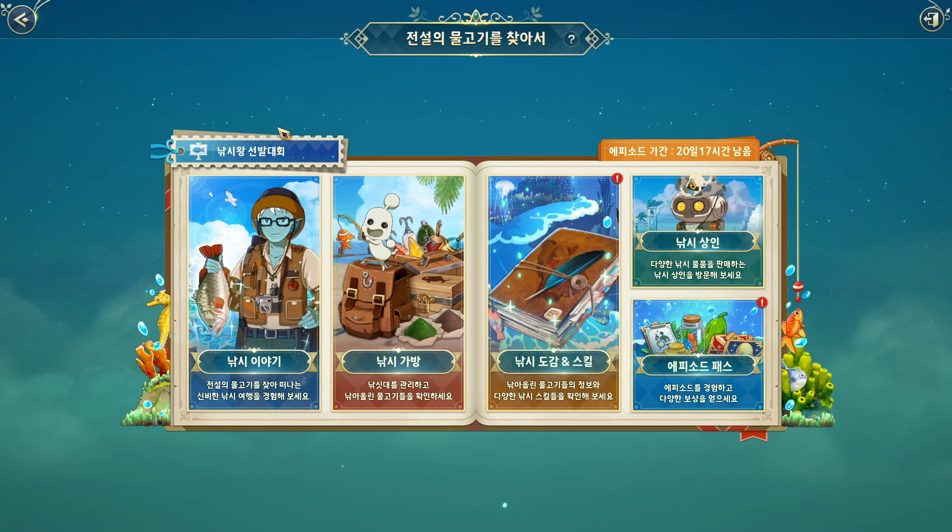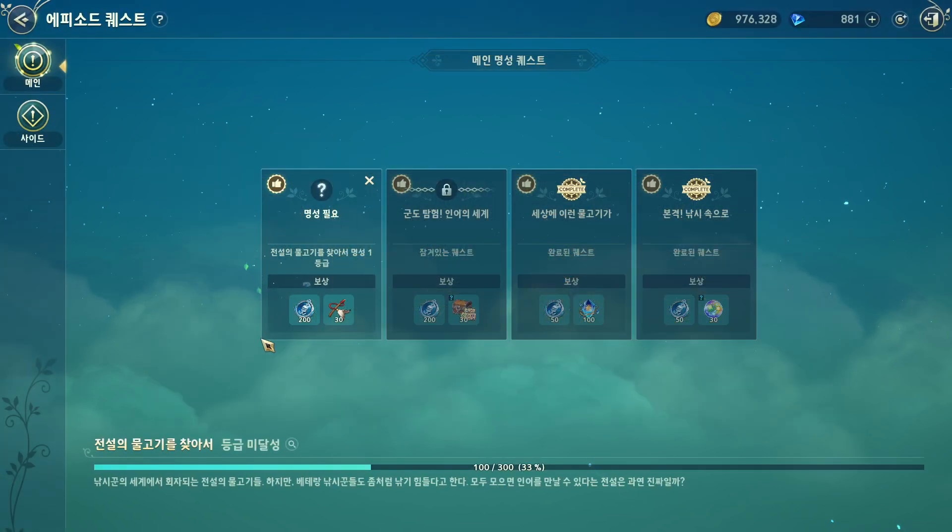To unlock fishing mode, you need to complete the main story quest up to the Fairy or Walkable Forest area. After that you're going to unlock it, and then you can do some quests to get useful materials like material dust to enhance your mob, upgrade your zodiac or your star.